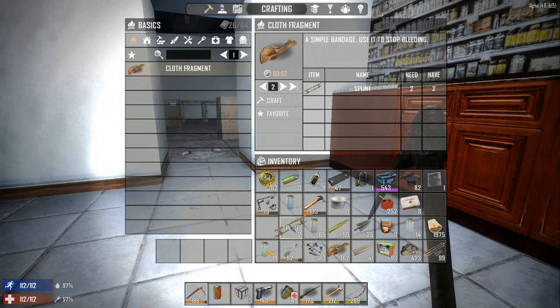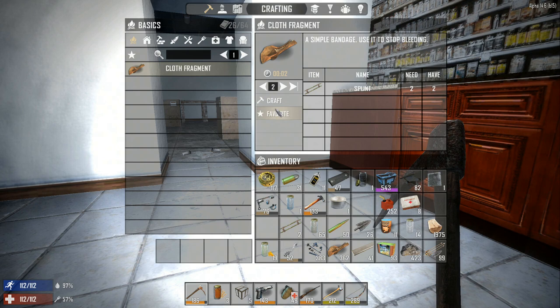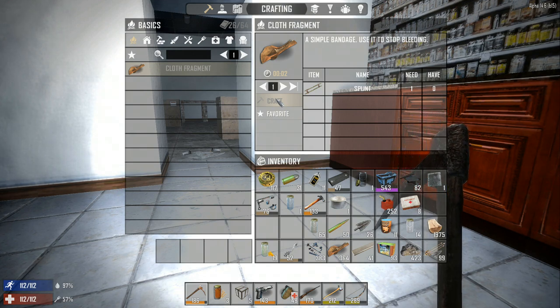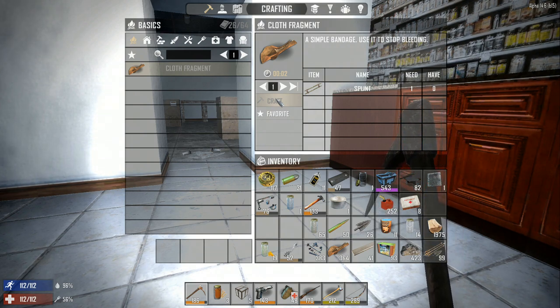There are so many items in this game you throw away — like these splints. You can now craft these down to cloth at least, so you get something out of them, because before you'd get absolutely nothing. I'm just looking at my notes here to see what I might have missed while I've been trying to get stuff set up.